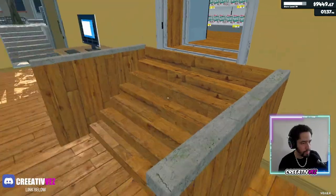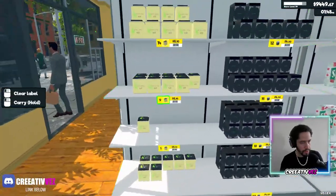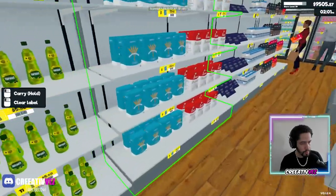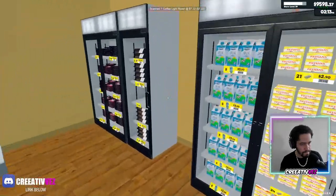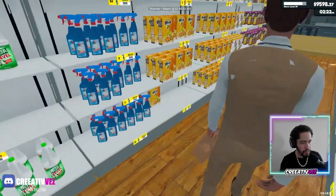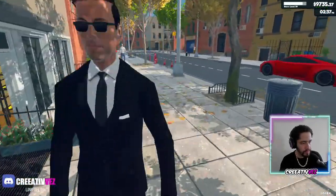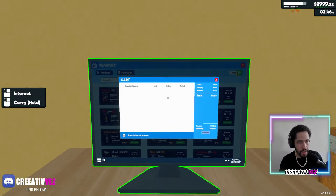We got shrimp, bleach with the L, a couple of cereal — there we go. I won't turn on the lights — it keeps ruining the game. Coffee — keep it purple. There we go.